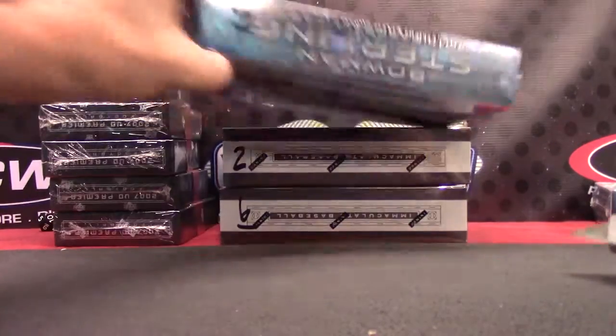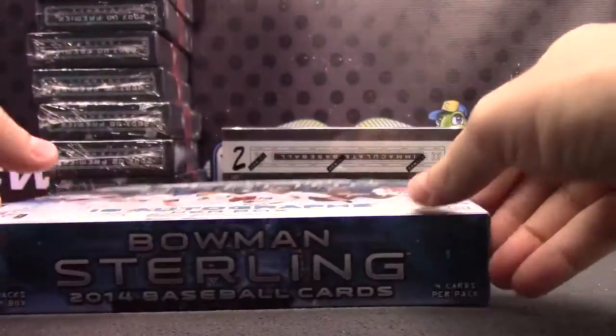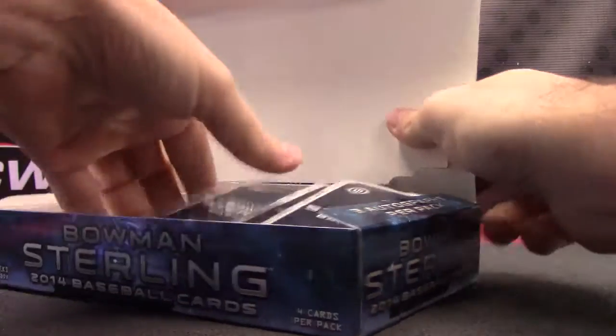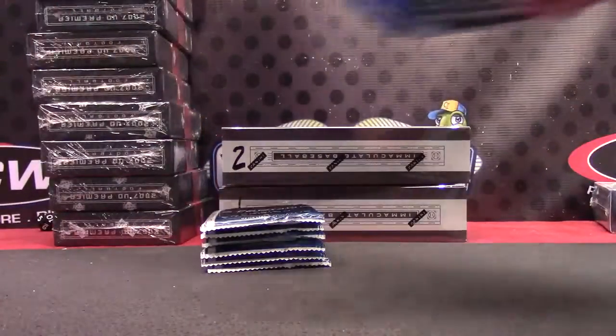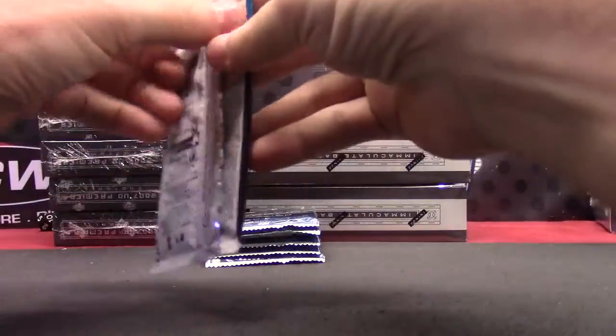Michael's gonna do Bowman Sterling number seven, Asia. This is the one with the die-cut refractor in it. Guaranteed — if not, you get four free base cards off the wall over there. I'll make sure they're good base cards though. Not those cheap paper ones.